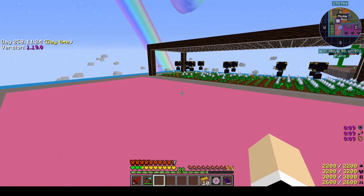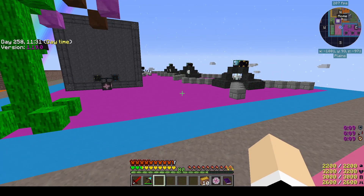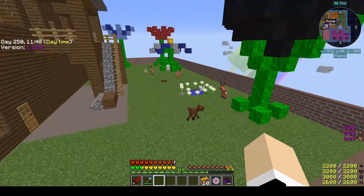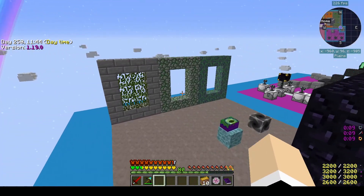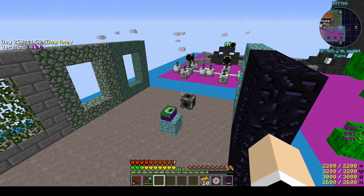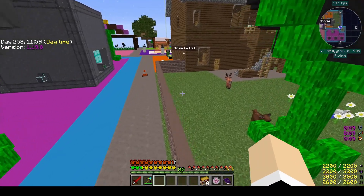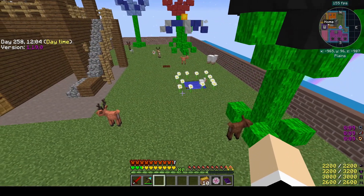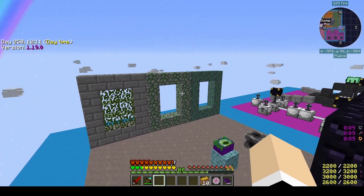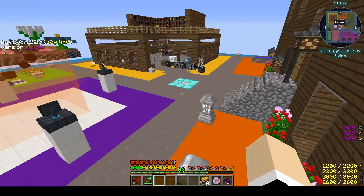It does affect my frame rates a little — that's the price you pay. Anyway, I think what we're going to do is go to some different dimensions. I'm not sure which ones we will go to; I haven't planned that far ahead. I think we'll probably just drop into the deep dark — we've been there before. Maybe we'll drop into the twilight a little bit, but I kind of want to check out one of these two areas — we could go to the Erebus.